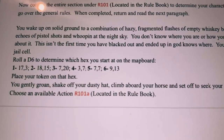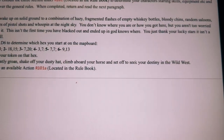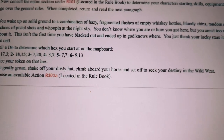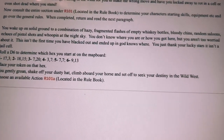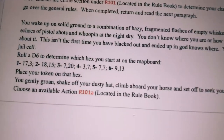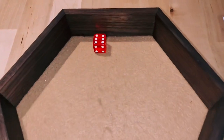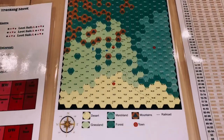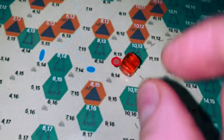We jump right to the second paragraph. You wake up on solid ground to a combination of hazy fragmented flashes of empty whiskey bottles, bloody chins, random saloons, echoes of pistol shots and whooping at the night sky. You don't know where you are or how you got here, but you aren't too worried about it. This isn't the first time you've blacked out and ended up in God knows where. Roll a d6 to determine which hex you start at on the map board. Rolled a six — that's hex number 913, which is right there on a town.